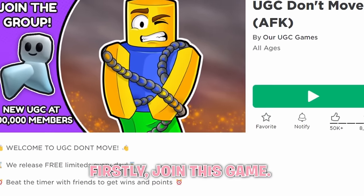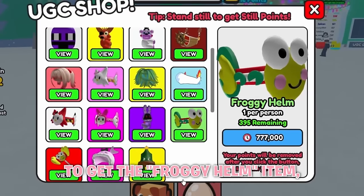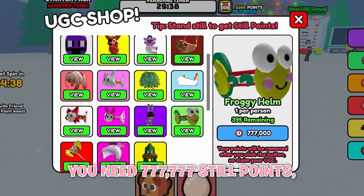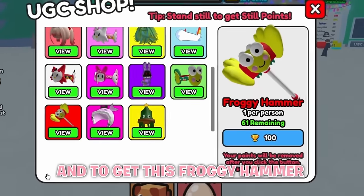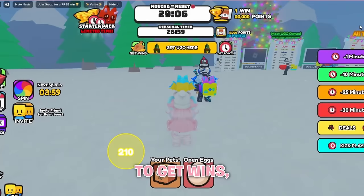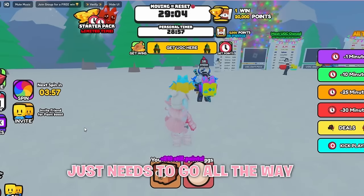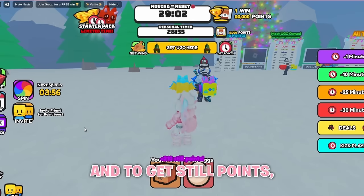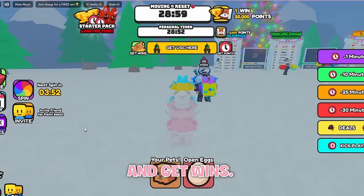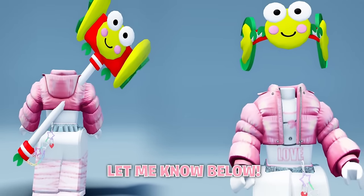Join this game. To get the froggy helm item, you need 777,777 still points. And to get this froggy hammer, you need 100 wins. To get wins, this timer at the top just needs to go all the way down to 0. To get still points, you just have to stand still and get wins. Do you like the items? Let me know below.